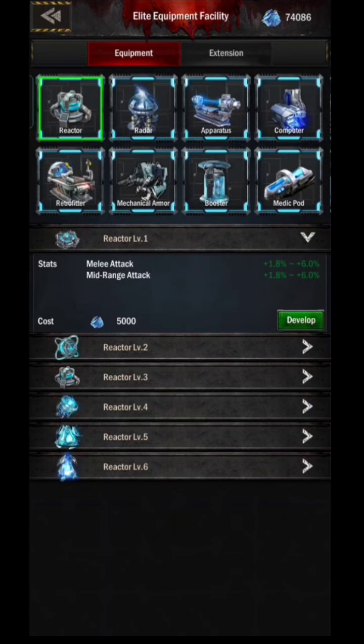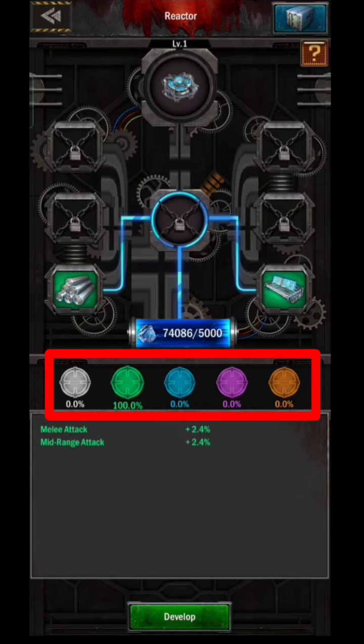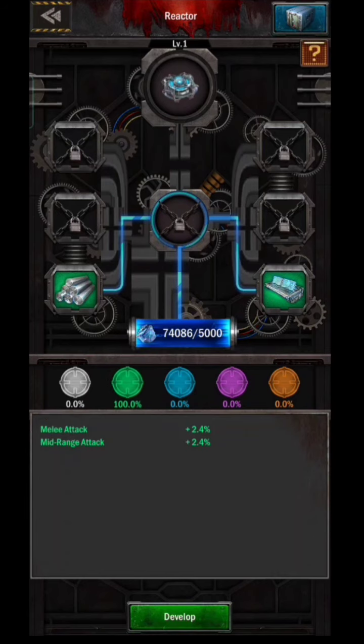Each level of equipment can still be increased to the maximum. There are 5 colors, and each color gives a different statistic — starting from the lowest: white, green, blue, purple, and the highest is orange. So if you can't develop higher level equipment, you can start increasing the color of the equipment to increase stats.